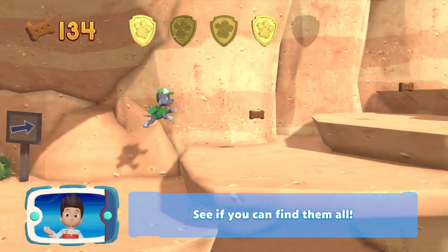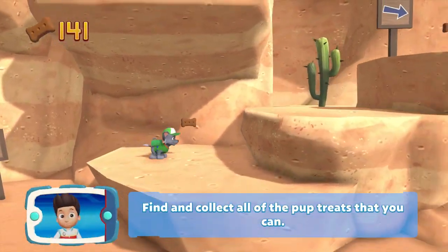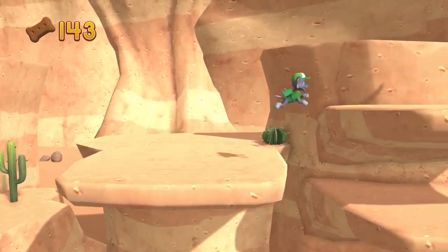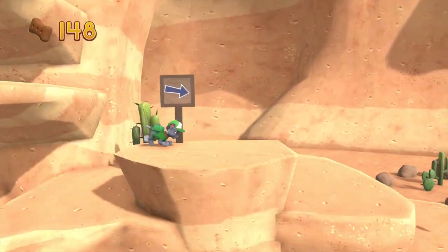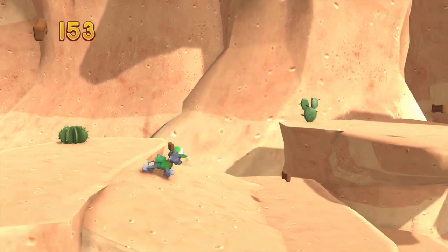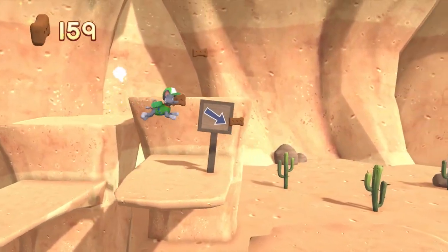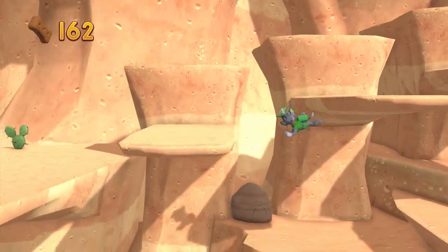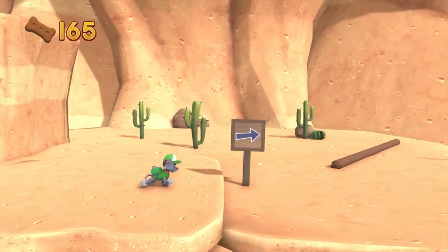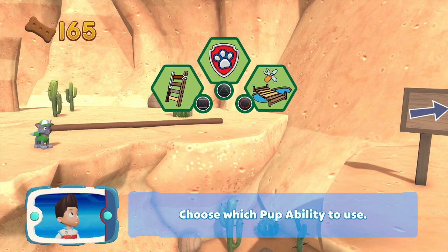See if you can find them all! Find and collect all of the pup treats that you can. You got the pup treats! Rocky can't jump that far — yelp for Skye's help to move that log! Choose which pupability to use.